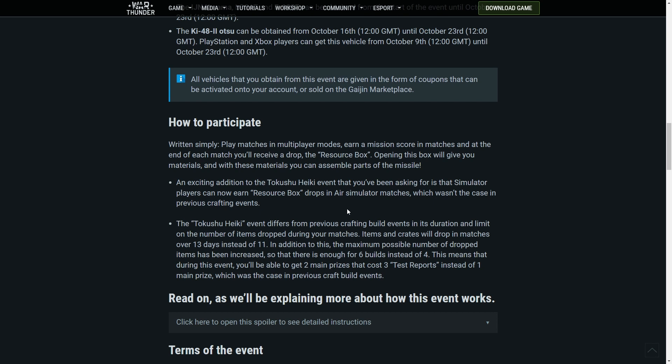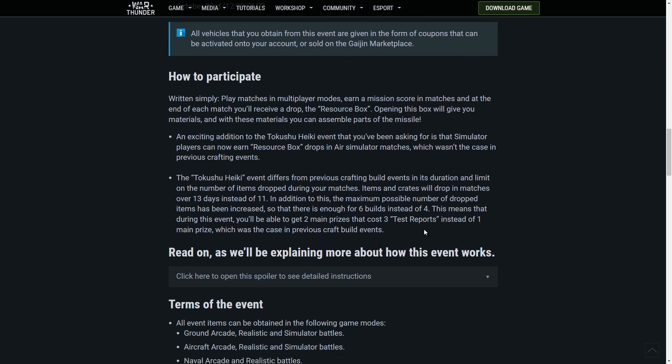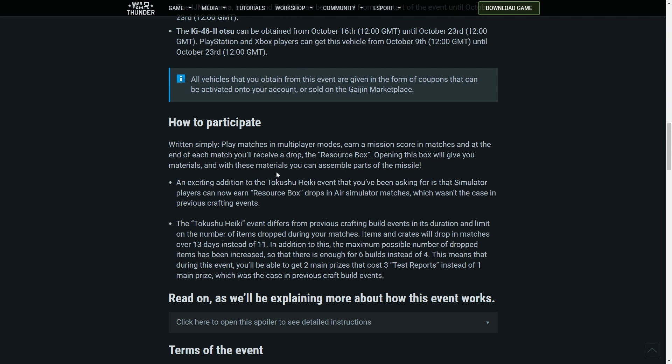The maximum possible number of items dropped has been increased so that there is enough for 6 builds instead of 4 — also a good change. This means that during this event you'll be able to get 2 main prizes that cost 3 test reports, instead of 1 main prize, which has been the case in previous craft events. So you actually have the potential to get more done this time, at least theoretically.